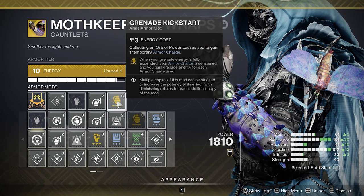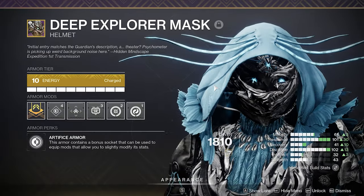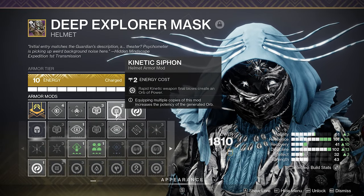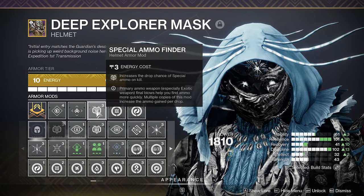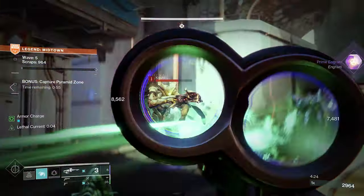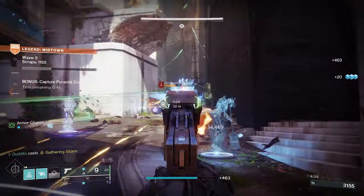On the legs: Harmonic Scavenger gives your arc weapons bonus reserves. Invigoration reduces grenade cooldown each time you pick up an orb of power — infinite grenades. Chest: Concussive Dampener, void and solar resistance. Moth Keepers Wraps — Grenade Kickstart gives big chunks of grenade energy back; powered melee damage also reduces grenade cooldown. Helmet — Harmonic Siphon for rapid arc final blows creating orbs, plus Kinetic Siphon. All the attrition orbs stack together for loads of orbs. That wraps up the video — hope you found this helpful, have a great weekend!